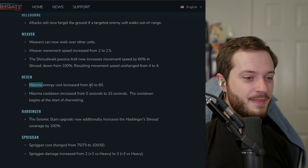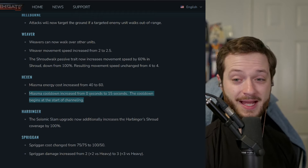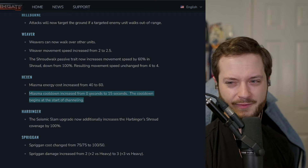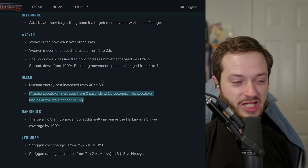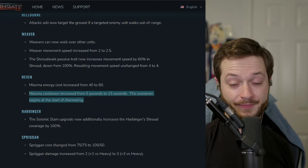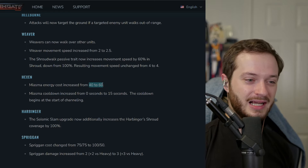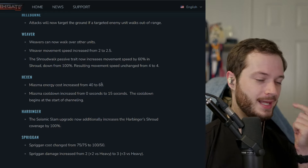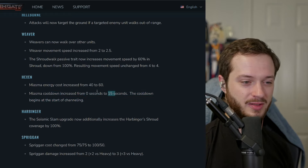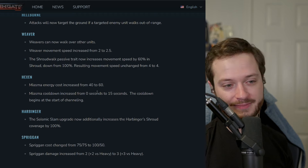Miasma has been significantly nerfed. Channeling abilities now have cooldowns — that's a great design change. Previously you'd get Magmadons on top of channeling units to cancel the spell, and they'd just drop it again immediately. Now there's that cooldown so you're actually rewarded for canceling. They've also nerfed energy, which I think might be a little too much — I didn't think Miasma was too strong. Maybe the cooldown should be 5 seconds starting from when the channeling is cancelled. But from a design perspective this is a really good first step.